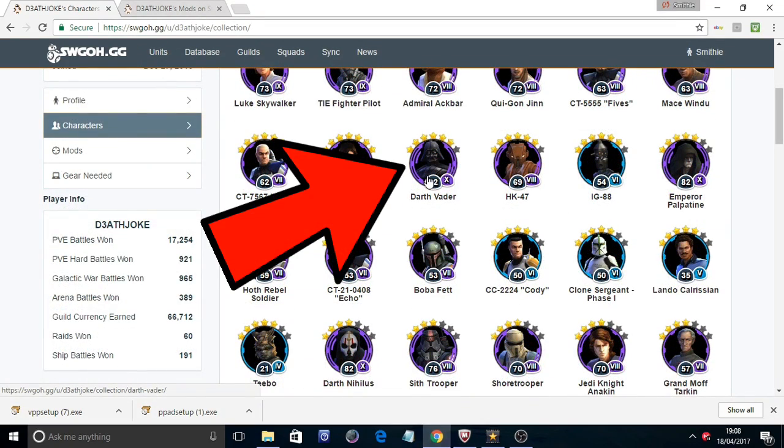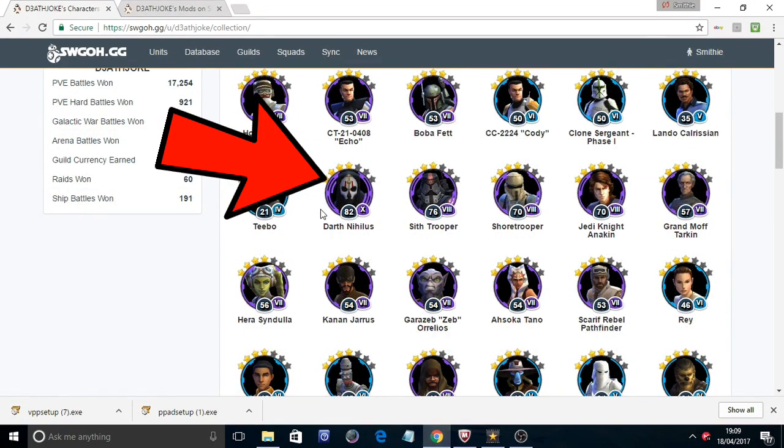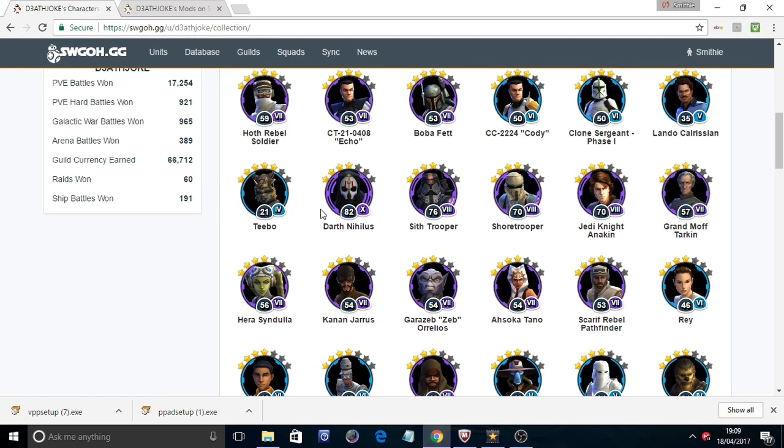Vader is currently 6 stars, so you definitely want to work on getting him to 7 stars. You will get shards from achievements in due course, and alternatively you can get more Vader shards from fleet shipments and the shard shop. You're using Darth Nihilus as your current leader and he is currently 4 stars, but hopefully with the cadence program he'll be farmable in a good area, if not a hard node.